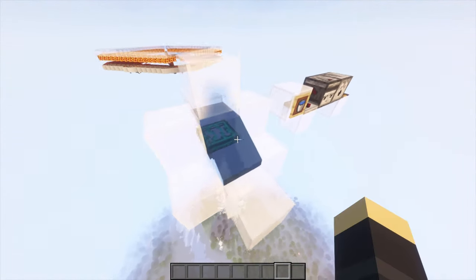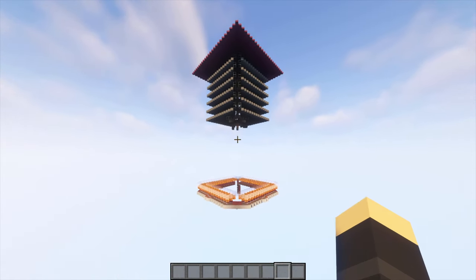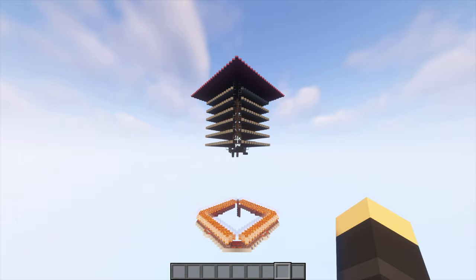We're going to be using this main mechanic where trapdoors basically hold water. It produces about 10,000 items per hour, but that depends on how many levels you add. We're going to make it expandable, so maybe early game you don't have a ton of blocks and you can just build one layer, but in the future you can upgrade and add more layers.